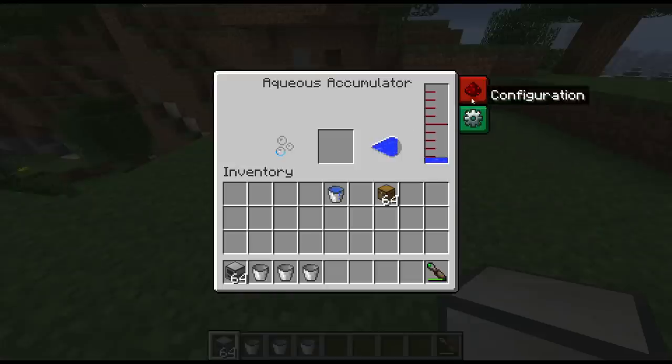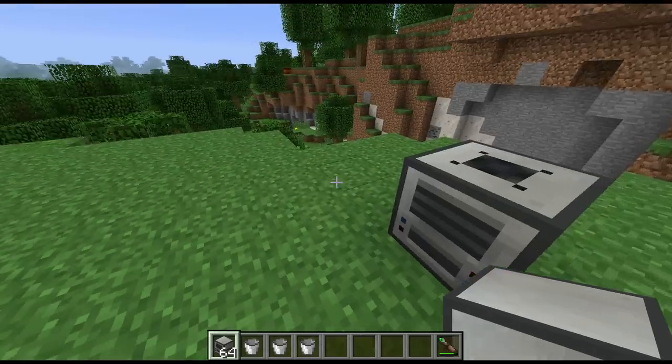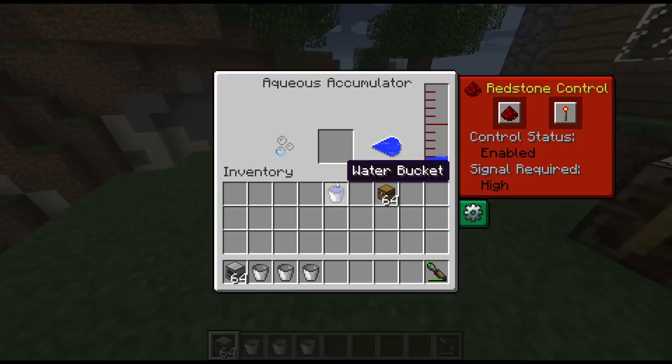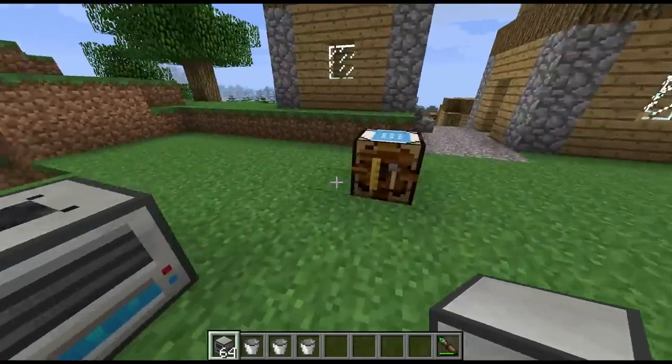The redstone control, as with all the other Thermal Expansion machines — sorry, I keep thinking of Forestry because these tabs look so similar — you can fully configure the redstone operation. You can either turn it on or off depending on whether it's receiving a signal.